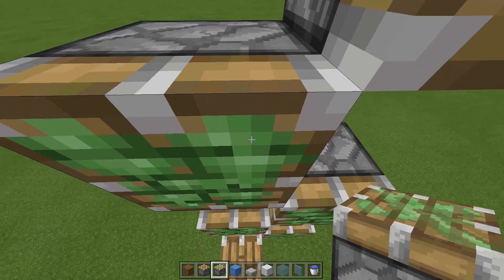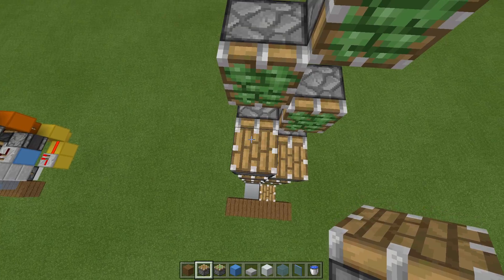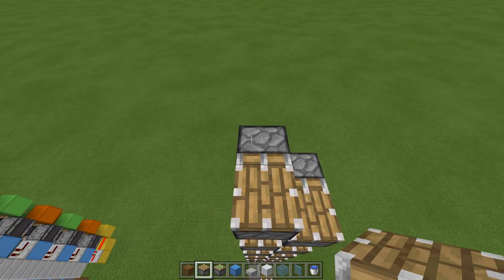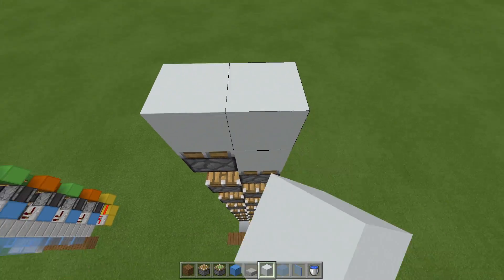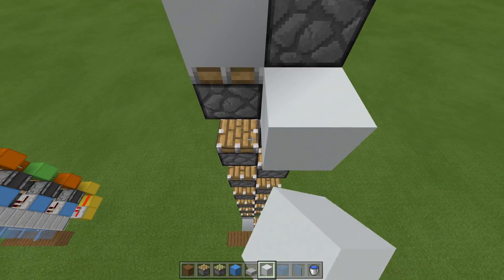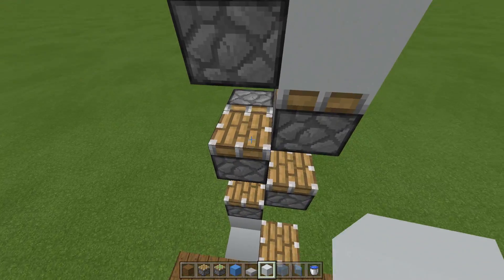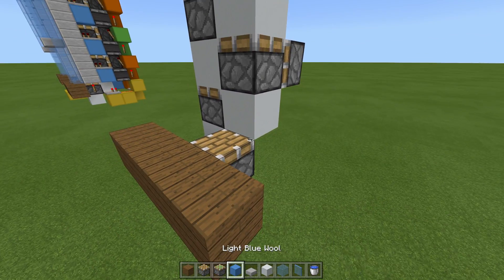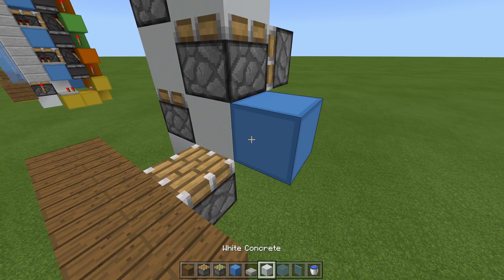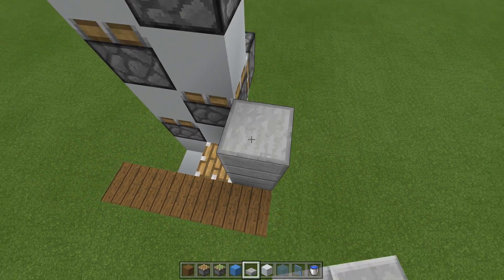In front of these sticky pistons we need regular pistons facing upward. Then in between these pistons we need blocks - it could be any block, I'm just going to be using white concrete. We want to place a temporary block here and a line of blocks from here all the way up to the top. I'm going to be using slabs but you can use whatever you like.